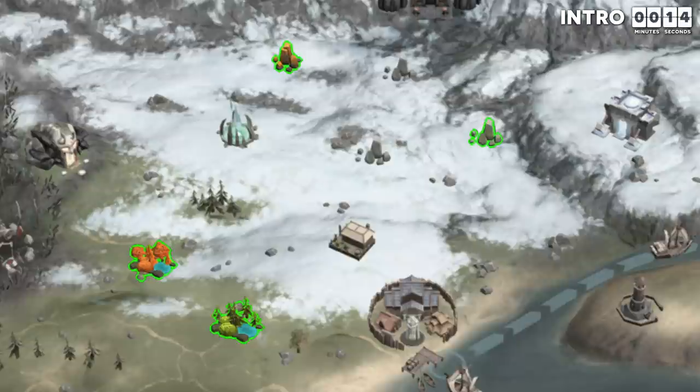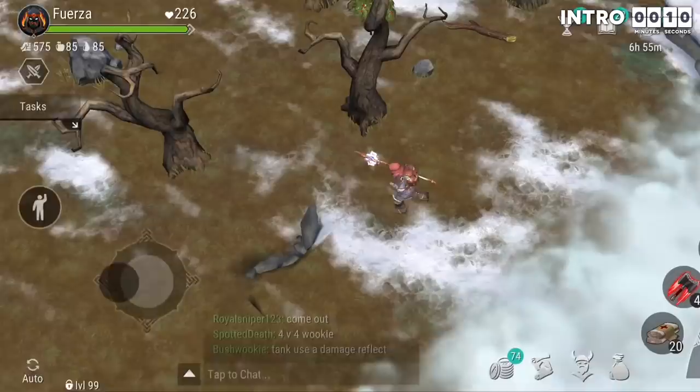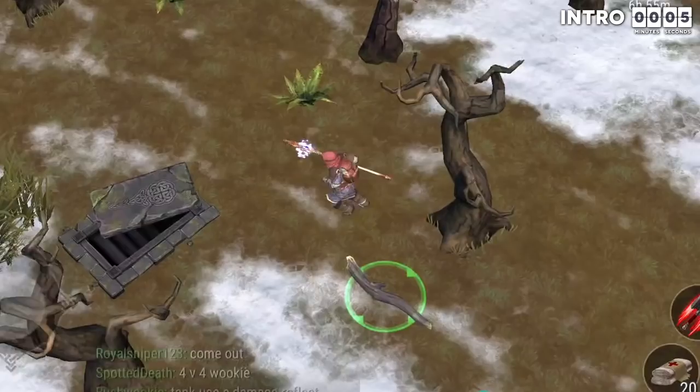Frostborn has five types of tombs in yellow and red zones — there are no tombs in green zones. I have named each of these five tombs after an animal that resembles them so that we can better identify them and communicate about them with each other as Frostborn players.